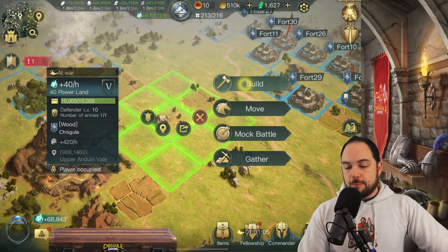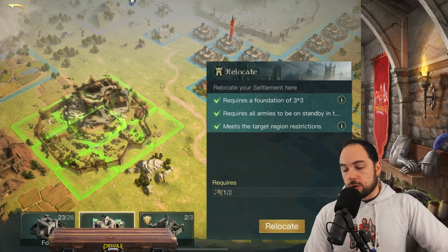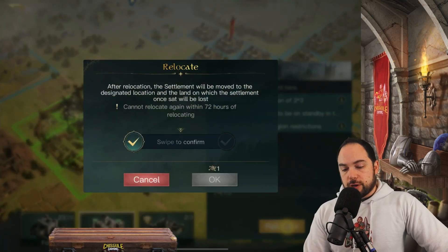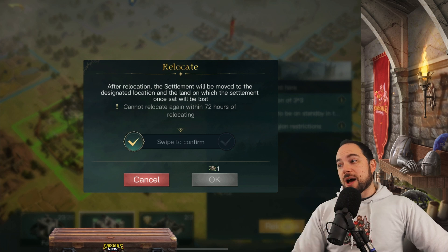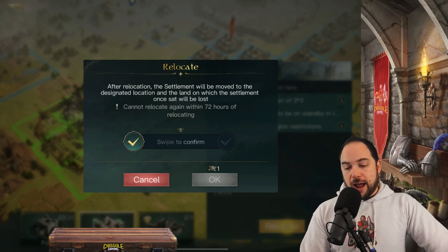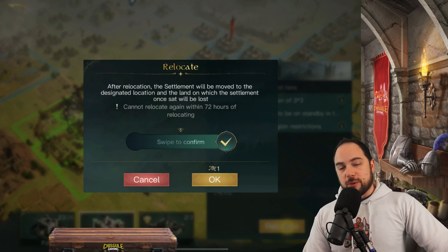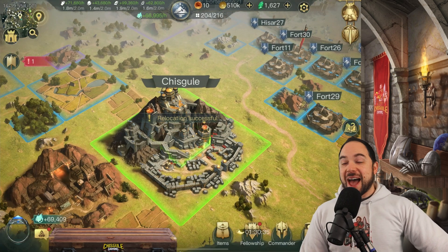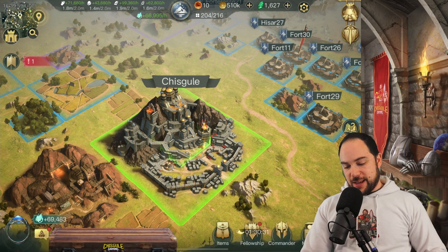Here we go. We tap it, hit Build, smash Relocate — I almost built a fort, that would have been really awkward. I push the Relocate button. It says: after relocation, the settlement will be moved to the designated location, and the land on which the settlement once sat will be lost. I'm going to get those nine tiles back. I have to swipe to confirm that I can only do this once every 72 hours. Take me to my new promised land. And we relocated. That was so easy. Done.